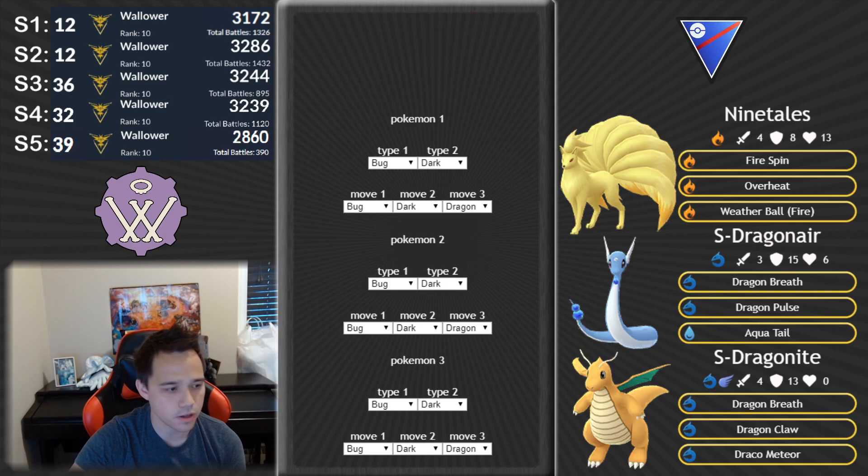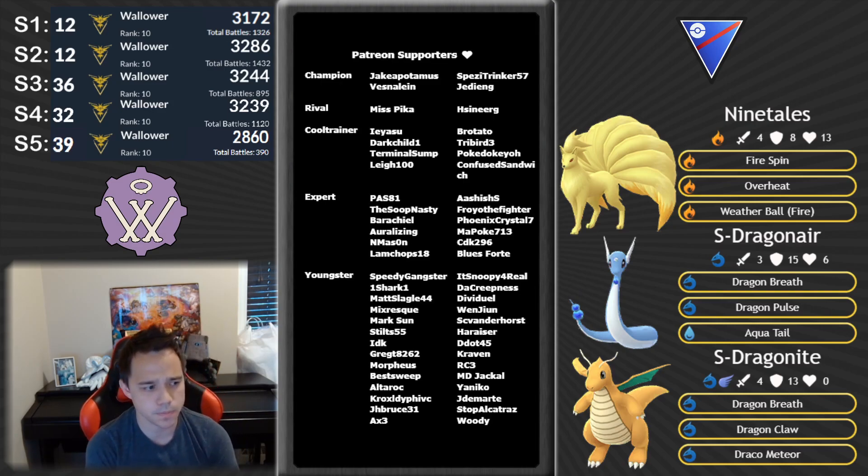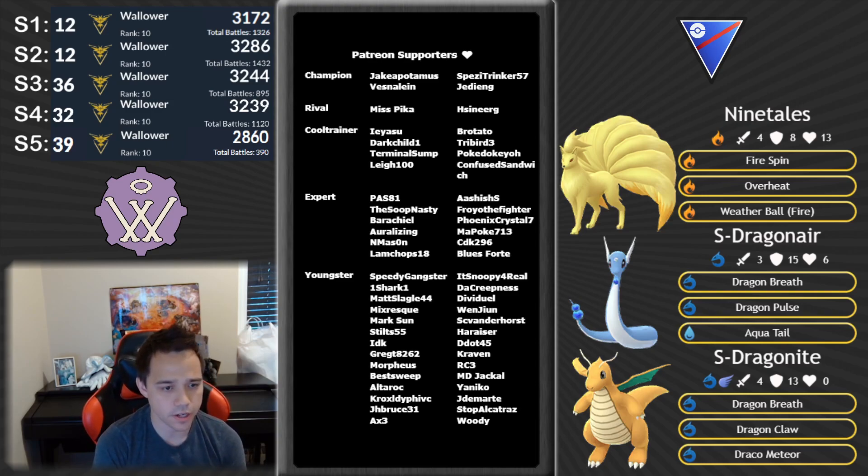I really do want to try and find a way to put Shadow Dragonair on some open Great League teams. I spent a lot of dust on it and it does feel very strong — I can just power through a lot of these matchups. But yeah, that's it for Kanto Cup this time for sure. Even if I find another great team, I'll probably just save it for next time Kanto Cup rolls around. As usual I'll put my information in the description, and as always, thanks for watching guys and girls.